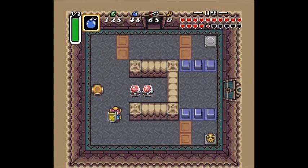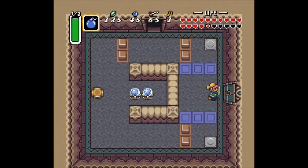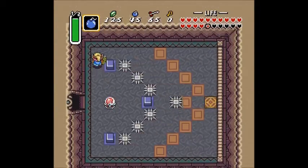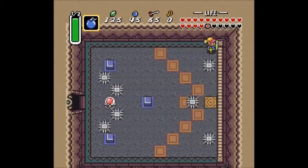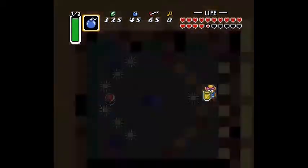In here, go ahead and place a bomb kind of right there so it only hits one of the switches. In that pot — in that skull — is a key. Go ahead and flip that switch, then try and get down here and go inside the portal.